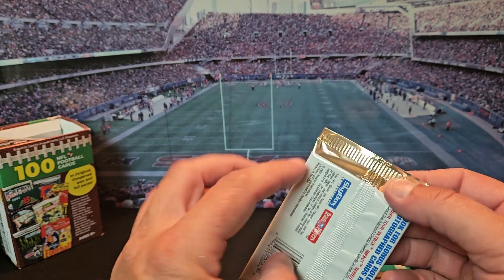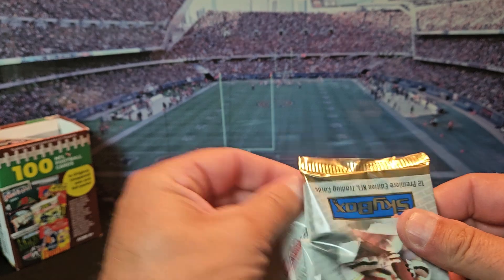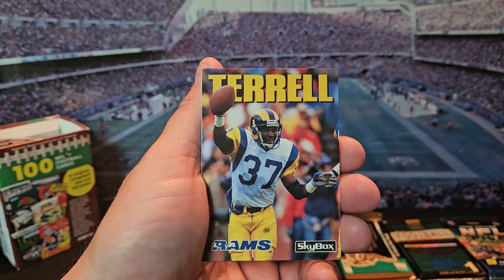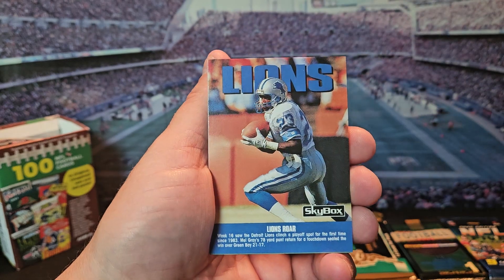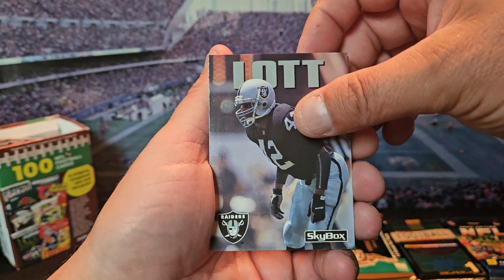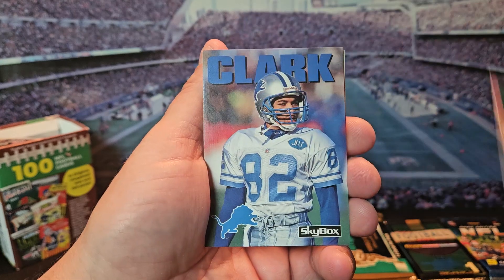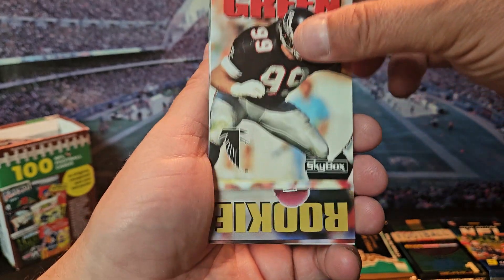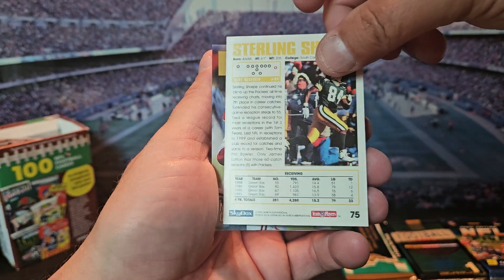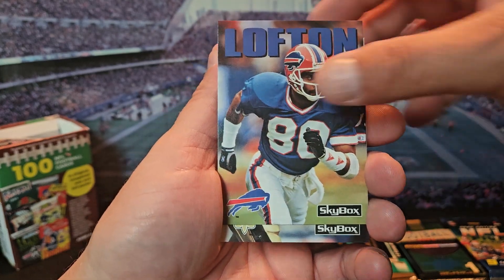1992 Skybox Impact. Let's see — I kind of remember opening up these cards. Big name across the top. There's Ronnie Lott again, Phil Simms, Shannon Sharp, Sterling Sharp. Rookie Mike Caddis — don't remember him. Not many players I'm remembering from that pack.